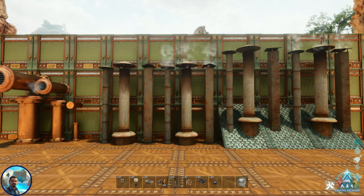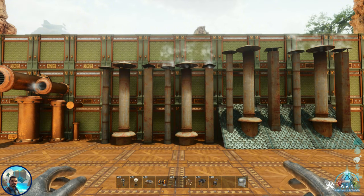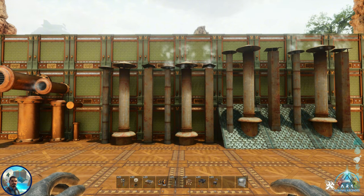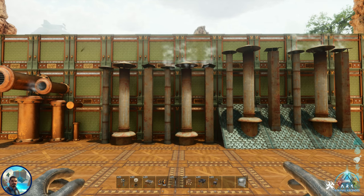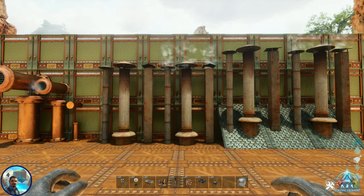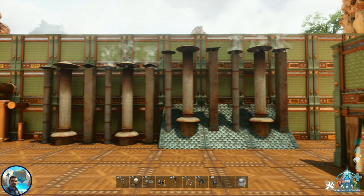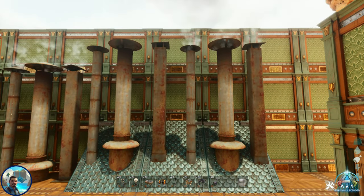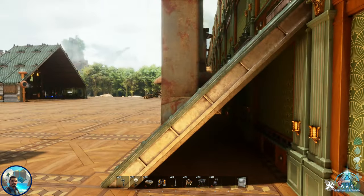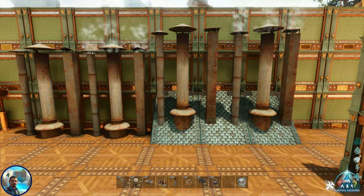Then we come to the smokestacks — the chimneys. Aaron thought very long and hard about these and went into amazing detail. I have six on a roof and six on a flat surface. They're the same three models over and over again, but with a difference in each one. Three sit flat and do not have smoke coming out of them, the other three sit flat and have smoke. Then you have the other six in the same way, except they are meant to be on roofs — they sit perfectly on the roofs without clipping through and without that odd look of something square sitting on a sloped roof.